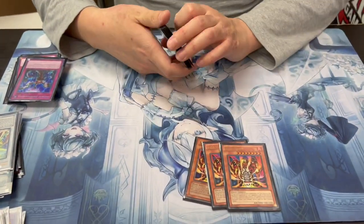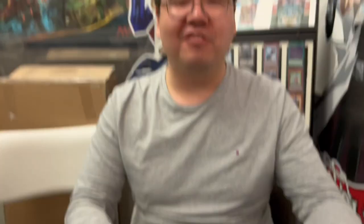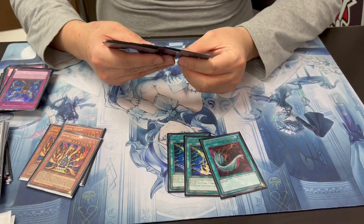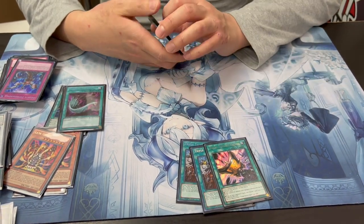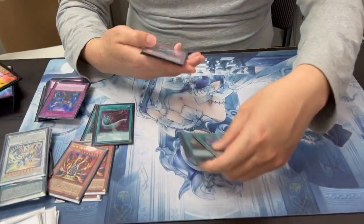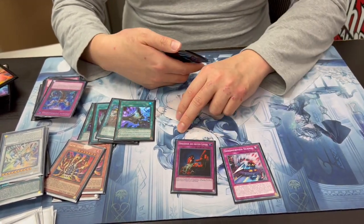For the side deck - triple Nibiru of course. Sometimes they play around it but it's really strong into a lot of decks. Double Storm or one Duster just for back row. Two Thrust and Talents so you can search Evenly and also search all your normal traps - Big Welcome Labyrinth, Frenzy, whatever trap you're missing. You can even go first with it - if they ash you, you do this and set it. One more Sonic in the side - you want to open it against Evenly matchups.